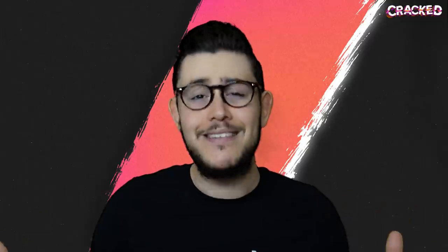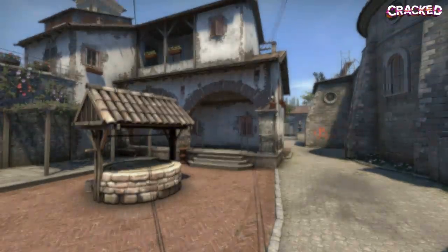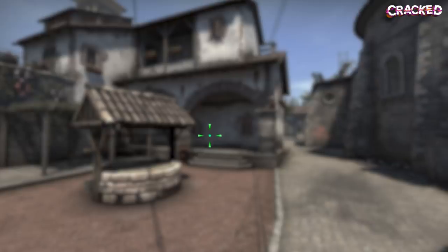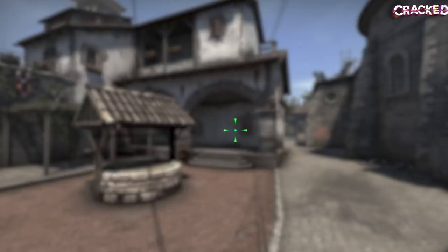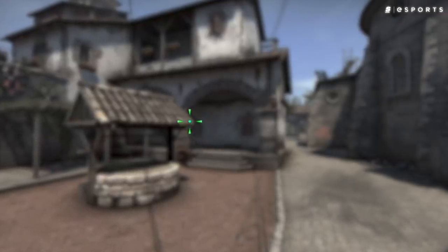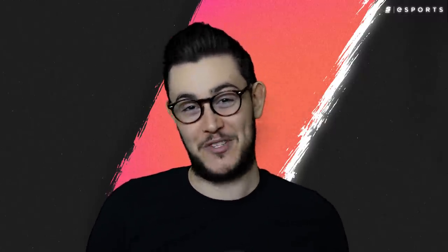Okay, so first things first — for all of you League of Legends enthusiasts out there — what is a crosshair? A crosshair is the default or custom bespoke reticle that sits dead center in the middle of a player's screen and allows them to aim, direct gunfire, and go clicky-clicky-boom-boom. That's it. Seriously, this one's super straightforward. What may not be so straightforward is why people obsess over them so much.